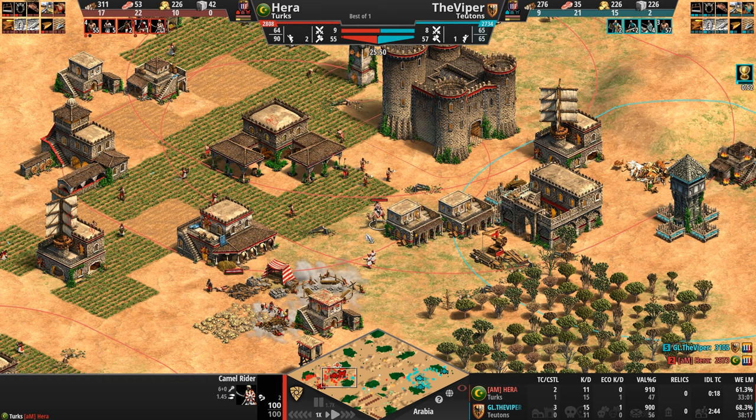Instead, these quicker moving Cav Archers did an amazing job. The kill count wasn't the highest, but what they did was soften up the Paladins so that the Hussars and the heavy Camels could engage. And even till the end, Hera was preparing to push out with more and more Hussars.